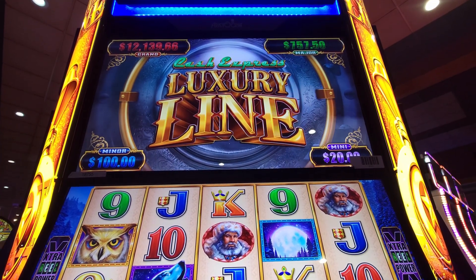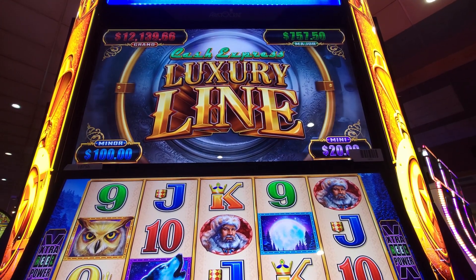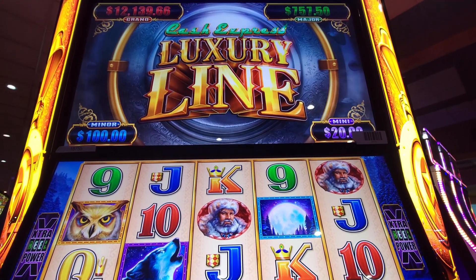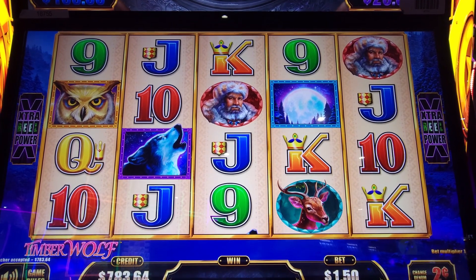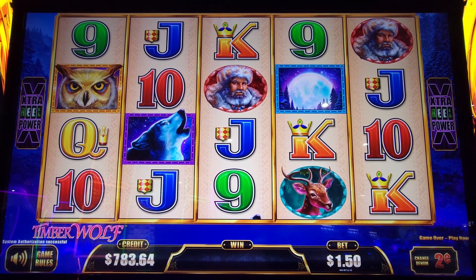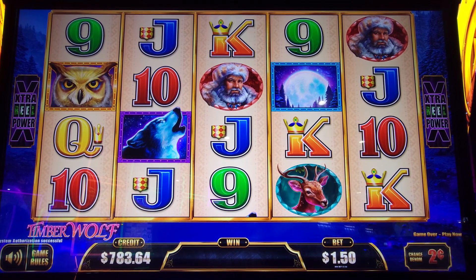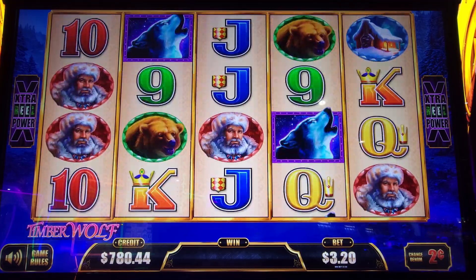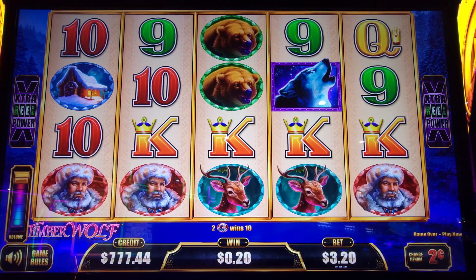Hello there ladies and gentlemen, welcome to Dale Paul Slots. We're going to be playing a little bit of Cash Express Luxury Line, and this is the Timberwolf collection. Play it on a two-cent denomination. We got $783 because we did really good last night, and let's go with a $320 bet to start with. A little bit of volume — volumes all the way up.